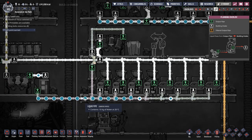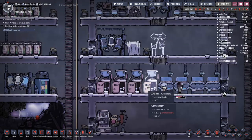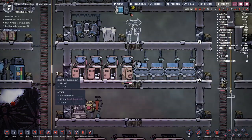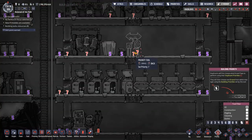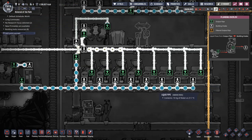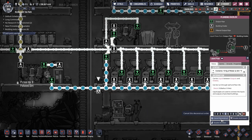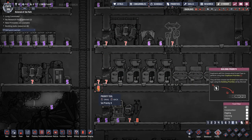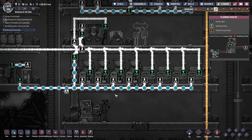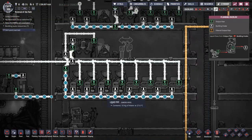Now I'm hooking it up and watching water flow in. This seeding pipe is just temporary — once there's enough water in the system I'll remove it. I want the lavatories and sinks at very high priority. Dupes can enter from both sides but can only exit to the right. You can see the water going in, always flowing upward first. I'll deconstruct the seeding pipe now — there'll be a small splash but that's fine.